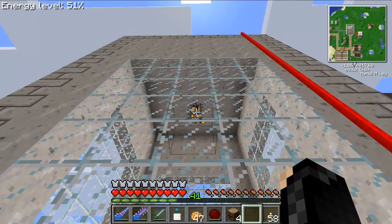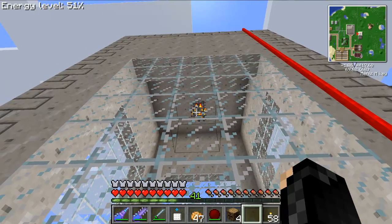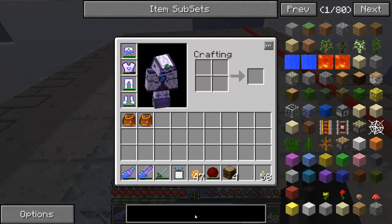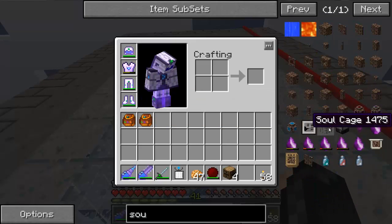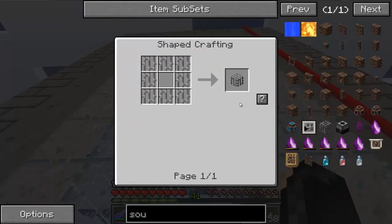So it's a tier 4 wither skeleton spawner now. That cage up there is called a soul cage, which is crafted with iron bars - it's not hard.